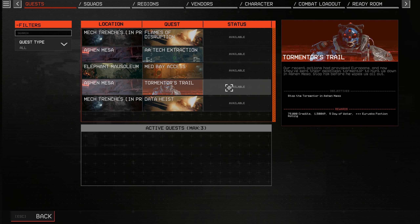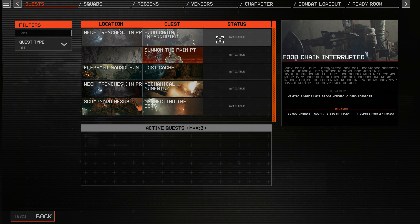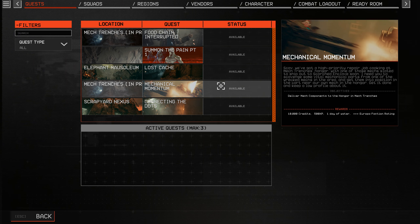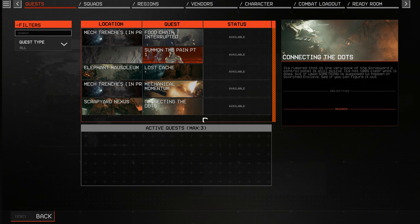Open up two doors, get one water. Hack a terminal, get one water. Kill one boss enemy, get five days of water. There are so many options for getting water: deliver a part within the mission for water, kill 15 Eurasians and get two water, grab a data cache at Elephant Mausoleum and get water, deliver met components for water. This quest doesn't work though, and that's an early access thing — it's a little scuffed because it still is in development.